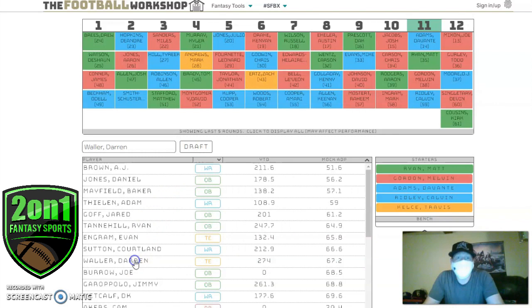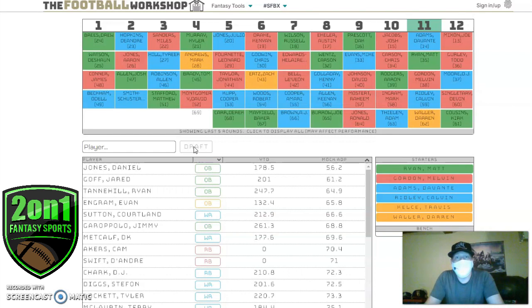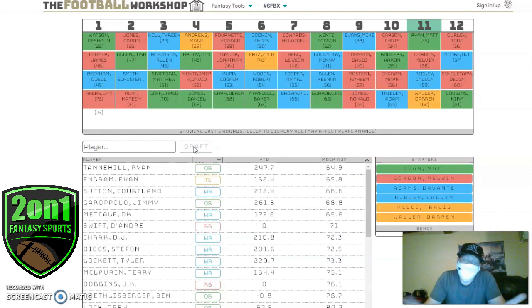Here's where you can get a little fun — double dip at tight end and grab Darren Waller. Kelce should be that number one tight end, and Waller should be in that top-five range. It gives you a real positional advantage over other teams in your division and in this whole field.